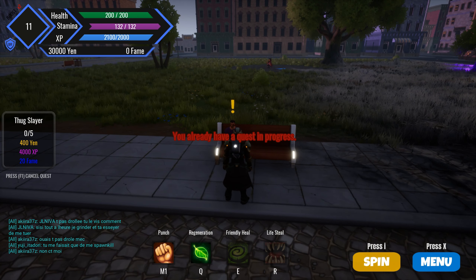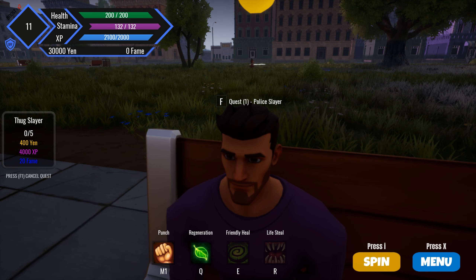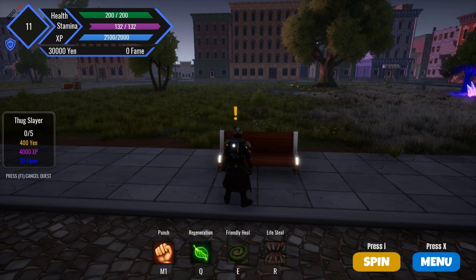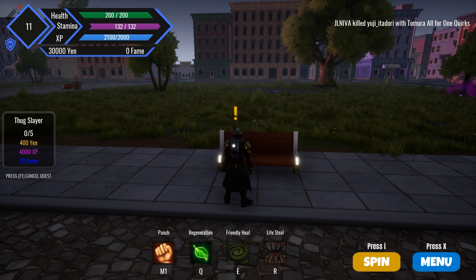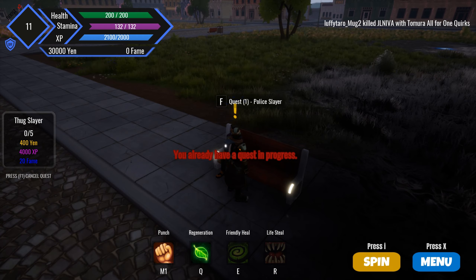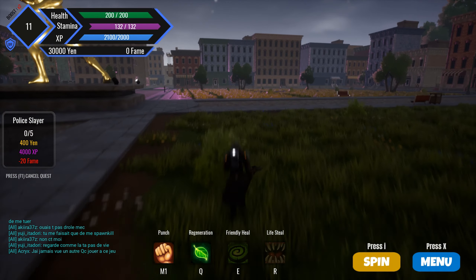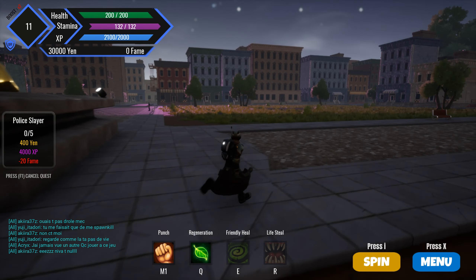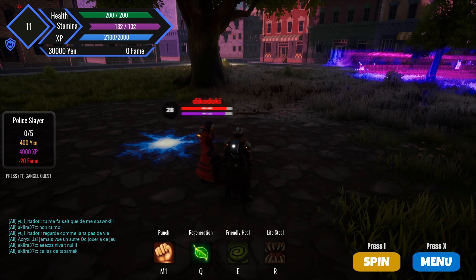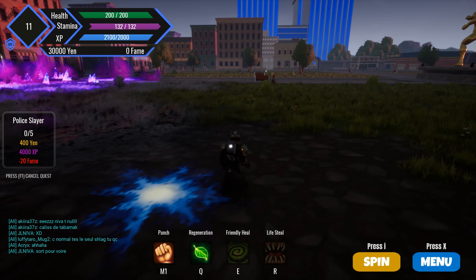There definitely has to be someone else near this area — maybe this person. Okay, so we cancelled the quest. Police slayer — probably a lot of villains. Where exactly do they spawn? They're not gonna see me. He's pretty strong for a little level 20.